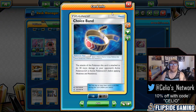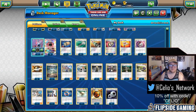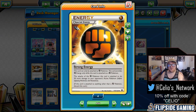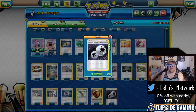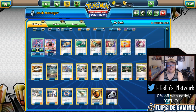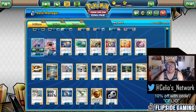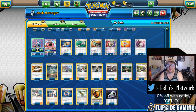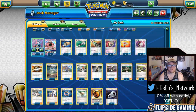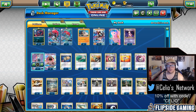We're playing three Choice Band and one Float Stone. Four Strong Energy and four DCE — Enhanced Hammer has been cut from most decks, and Strong Energy is really needed against Baby Buzz so you can Claw Slash for 130 consistently. Claw Slash for 110 is not going to cut it against Baby Buzz.